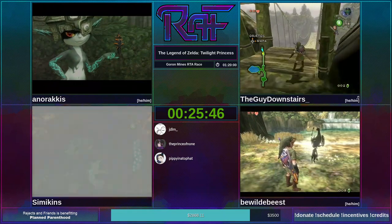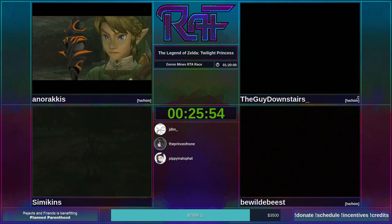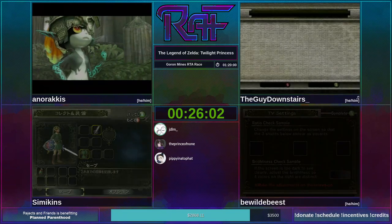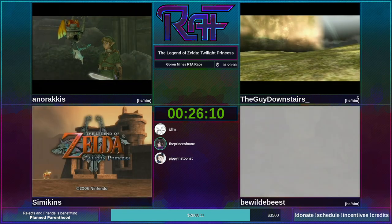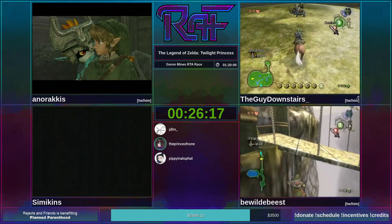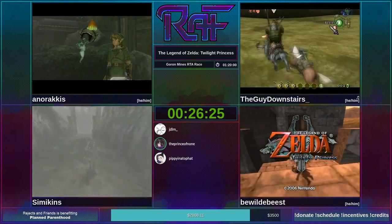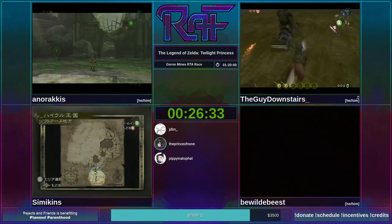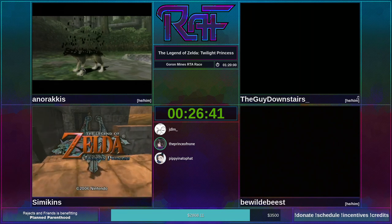Due to complicated shenaniganry with save files and map layers, TGD has loaded himself into the King Boblin 1 fight, which is the means by which he will enter Kakariko Village and proceed with the route. This is RNG-dependent — whether or not King Boblin will retreat every three slashes — but he got pretty good RNG. Phase two has a cool one cycle where you turn around midway on the bridge and get two slashes. Beast was not quite as lucky there, experiencing several.